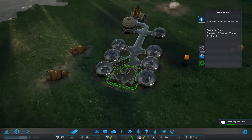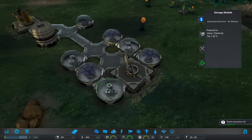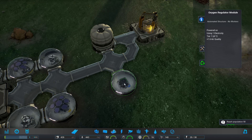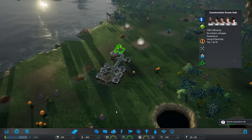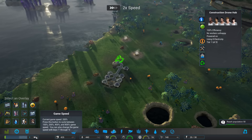What have we got here? We've got solar panels, solar modules, storage modules. Trying to just off the bat - oxygen regulations, construction drone. So we can build anything we need. Let's take a look around and see what resources we've got. Trying to immediately think about what I need.